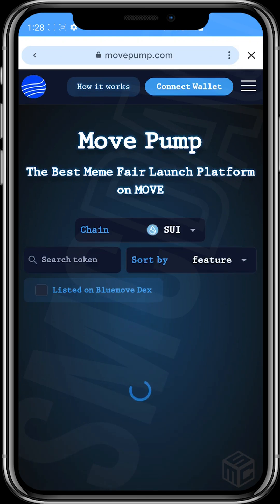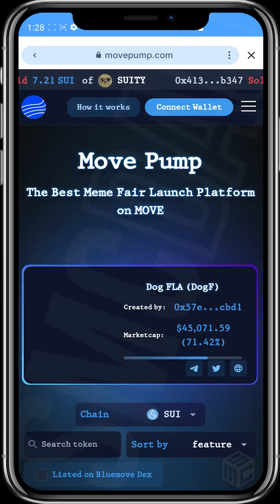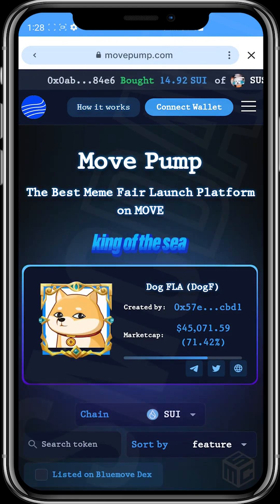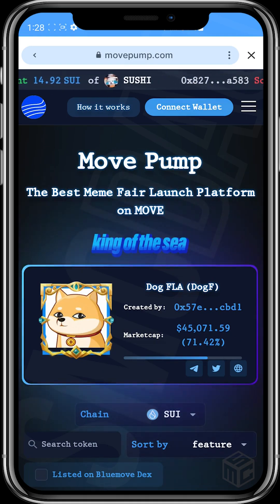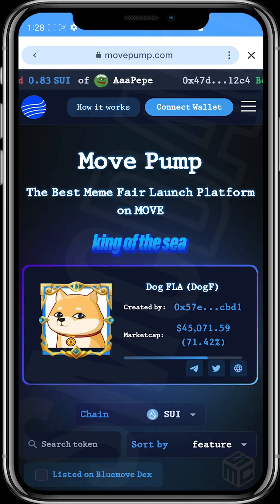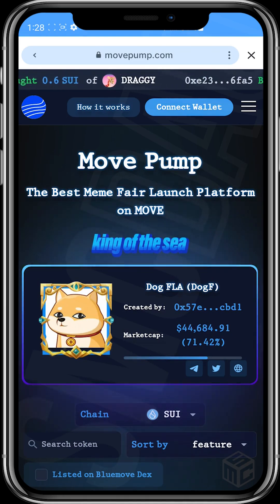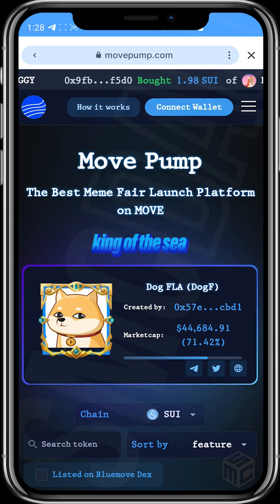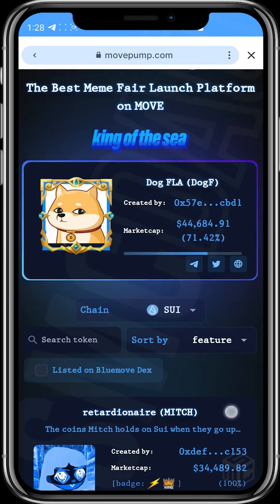Once the platform opens up, this is the best meme fair launch platform on Move. You'll see the 'King of the Sea,' which is the Dog — so SUI means water, like a large mass of water, like a sea. The King of the Sea is the token on this platform that is really moving quickly to complete its bonding curve — that's what King of the Sea means here.